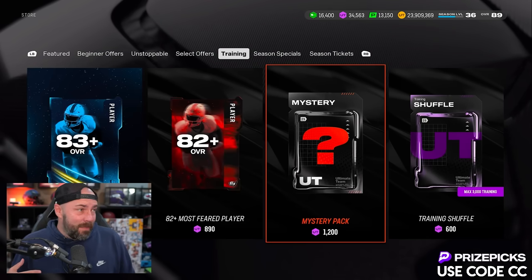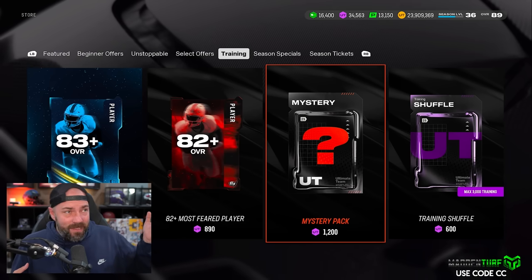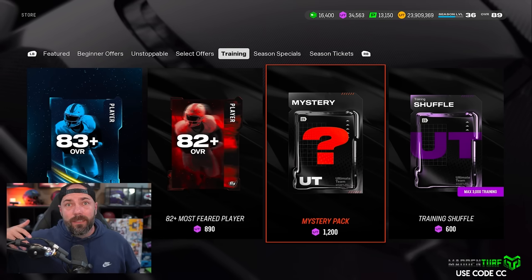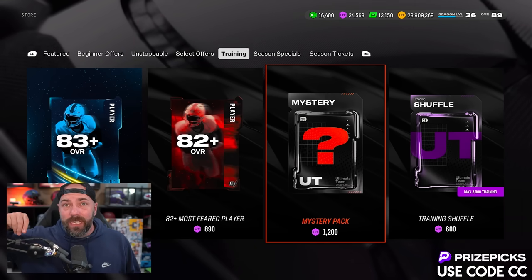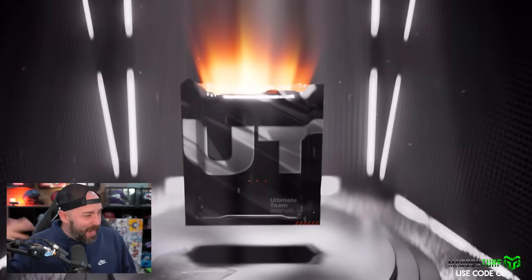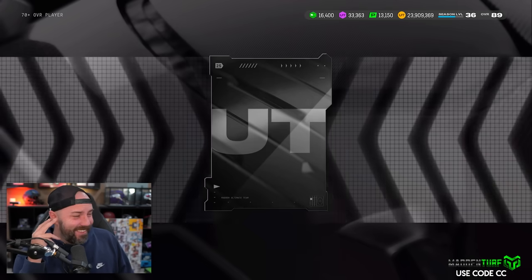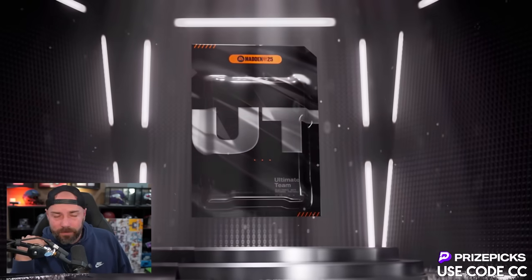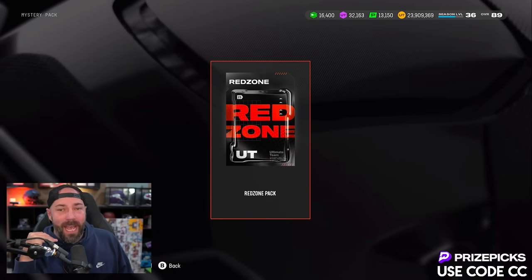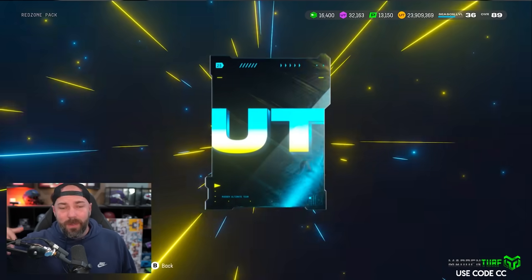The big question is what do you keep and what do you sell? Some people from the comments say sell 81s and 86s and higher. We're going to open them all up blindly, see what we get, and then decide — quick sell, keep, not keep, all that sort of stuff.